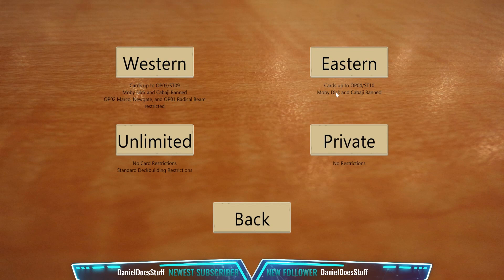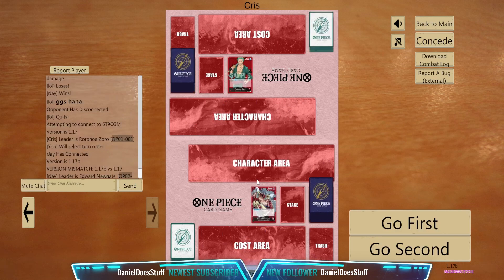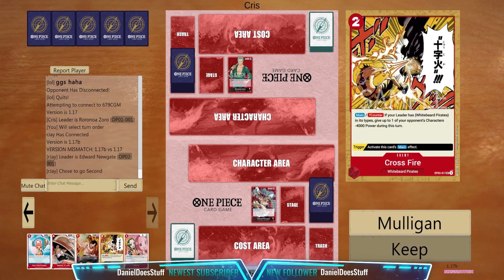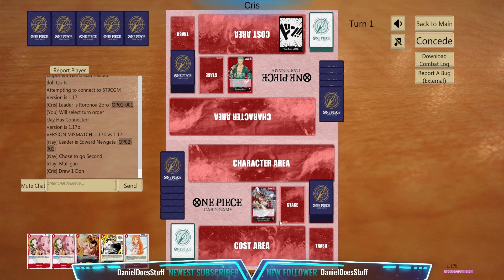Alright, we are off to game number 2. We're still using our Strawbeard deck. Let's join our game here. Zoro — okay. I think we want to go second here. What we want to have is Mark 05. So let's mulligan this hand.